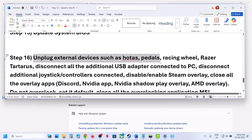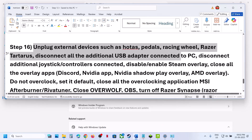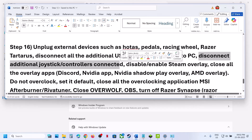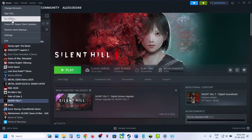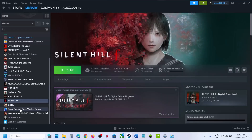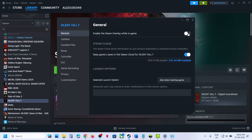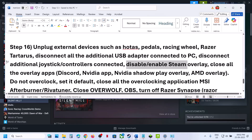The next step is to unplug all external devices you are not using — disconnect any racing wheels, pedals, USB adapters, or extra controllers. Also, disable or enable the Steam overlay. Go to Steam settings, go to In-Game, and make sure Enable the Steam Overlay While In-Game is on. Right-click on the game and select Properties — if the overlay is off, turn it on and launch the game; if it is already on, turn it off and check.